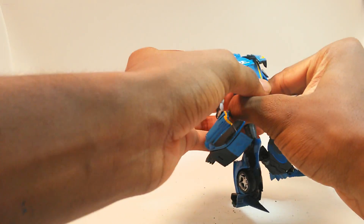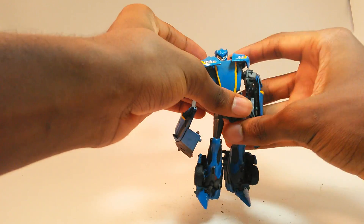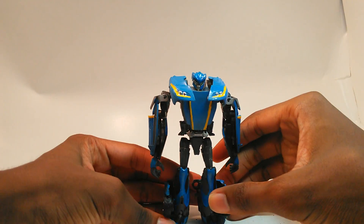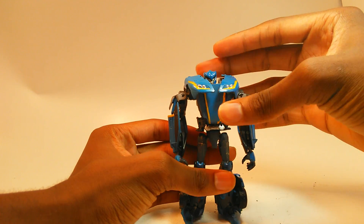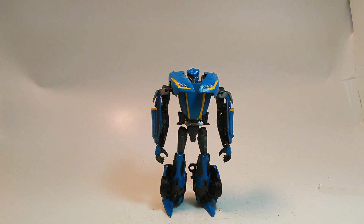Let's start to stand him up. And there we go. Here's Overclock in his robot mode. As you can see, the design of Overclock is very, very similar to Knockout. The chest is pretty much the same. The legs are slightly different, which is why I got the Beast Hunters version, because all of the Beast Hunters versions that have R.I.D. versions have slight retools. So that's always a benefit.